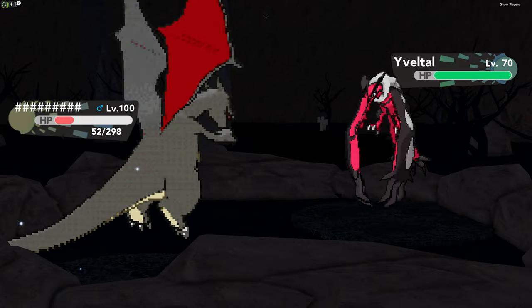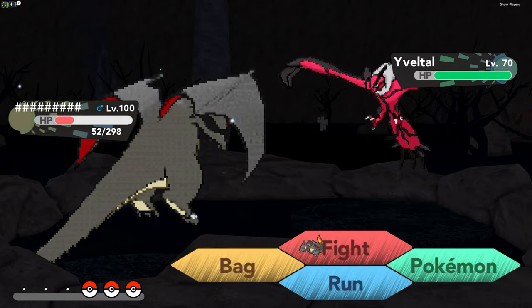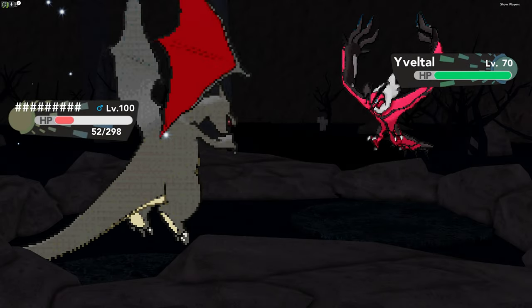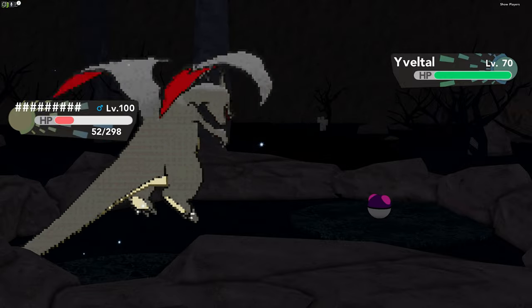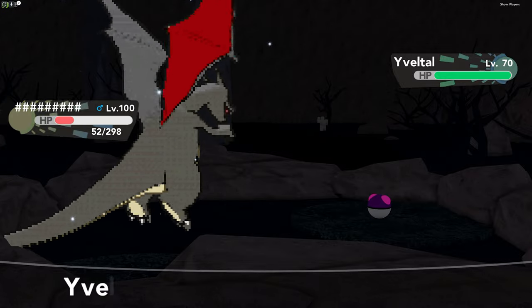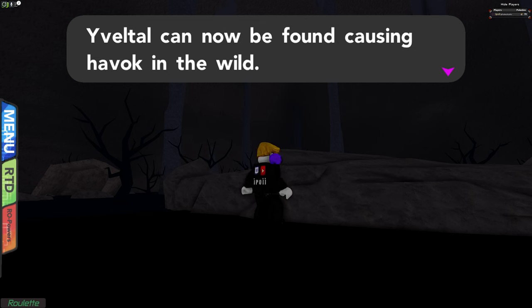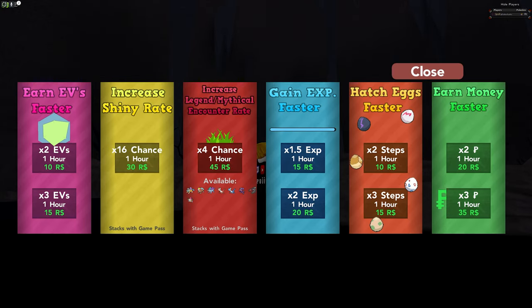We encounter Avatar by clicking the stone. It's level 70, and it does have a battle track — this is cool. We use our Master Ball and we have it. Avatar can now be found causing havoc in the wild, and it's now on our roaming list. I'll definitely do a shiny hunting stream for this, same as for Rayquaza.